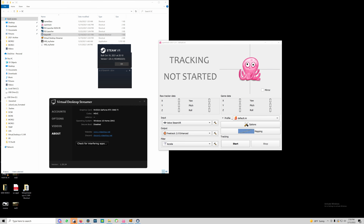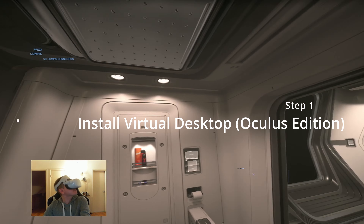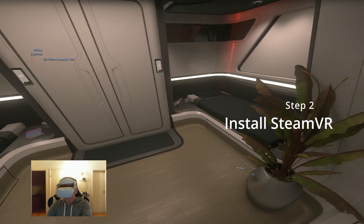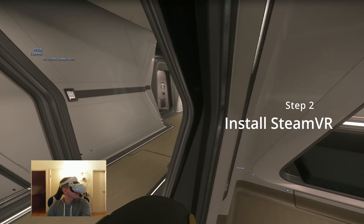Step 1: Download and install Virtual Desktop. There are two versions of it — I will focus on the Oculus version, since that is what I already owned and it works well wirelessly with my Oculus Quest 2 headset. Step 2: Download and install SteamVR. This should be pretty straightforward. You may need to install Steam if you don't already have it, and then from within Steam you can install SteamVR.